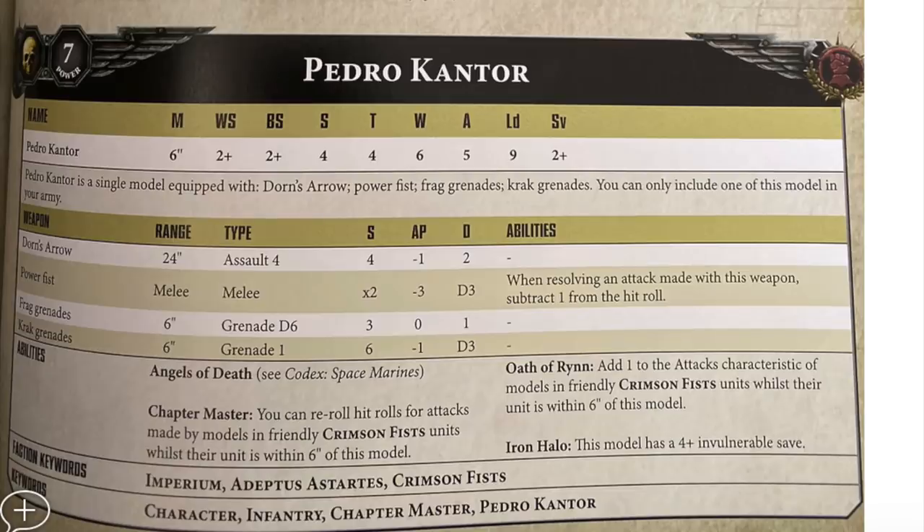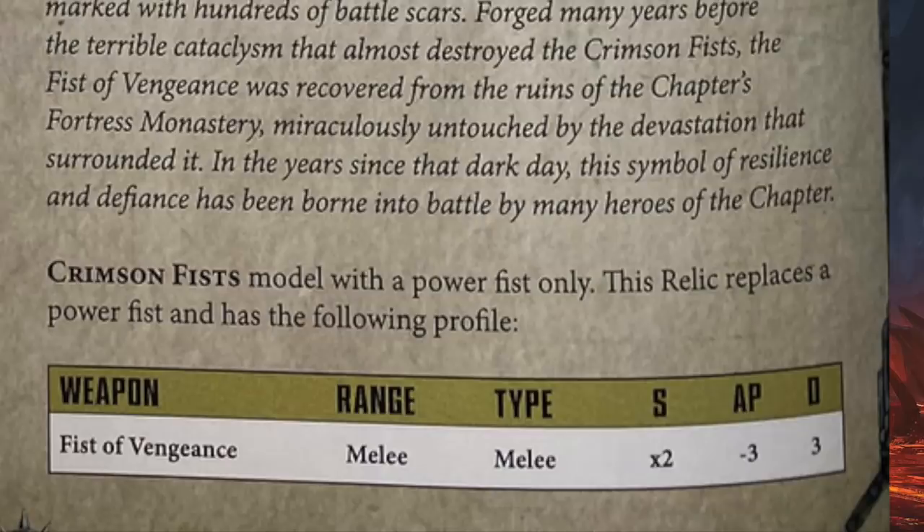Pedro Cantor is a generic chapter master for Crimson Fists - he's okay, nothing special to write home about. The Crimson Fists also have an awesome relic: a power fist that does flat three damage and doesn't suffer any minuses to hit. Put that on a jump pack captain and he's going to be doing a lot of damage.